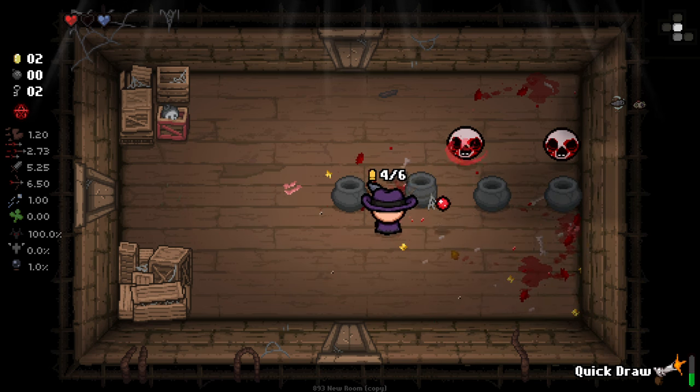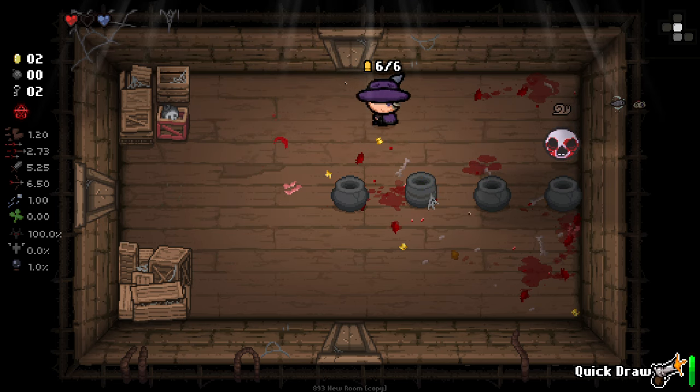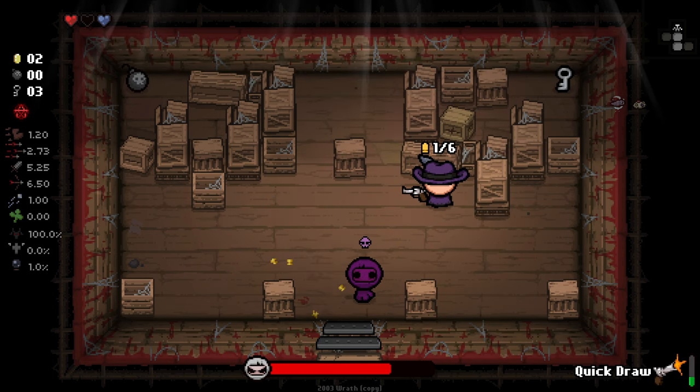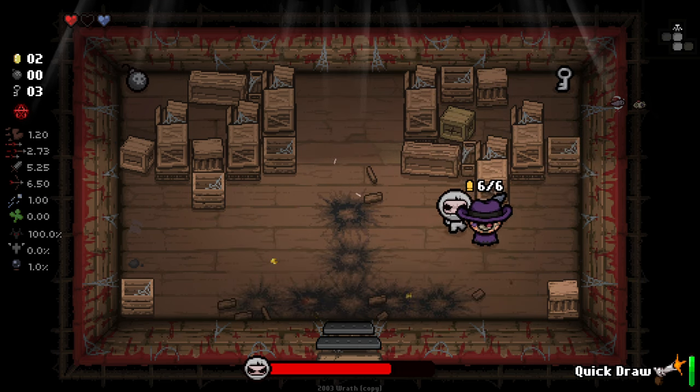I'm liking that we get to see all these different status effects working. Like I said, they are basically a different resprite of tiers. We also saw last time that if we get mini Isaacs it's hilarious - it just gives us mini Isaacs with a goddamn gun. Alright, let's try and actually utilize this guy.